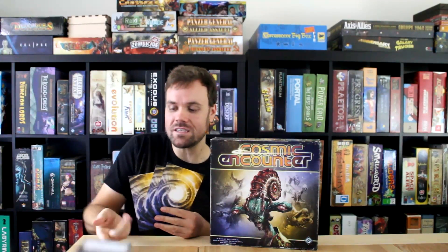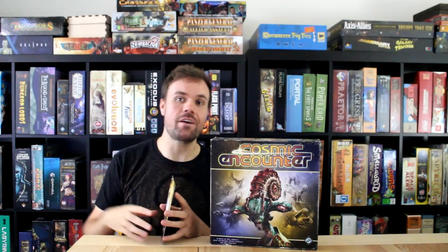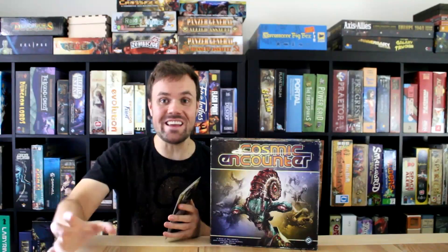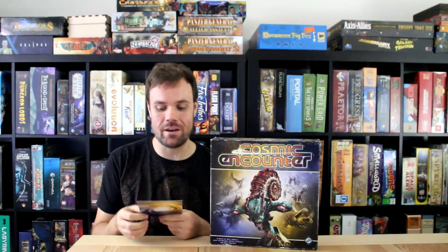Locust — probably one of my favorites in this, from Cosmic Incursion. Essentially the Locust is allowed to devour planets. If they are the only people on a foreign planet, then what they can do is essentially eat it, put it on the card, and it counts as a foreign colony, but only for them. It literally eliminates an entire planet from the game.